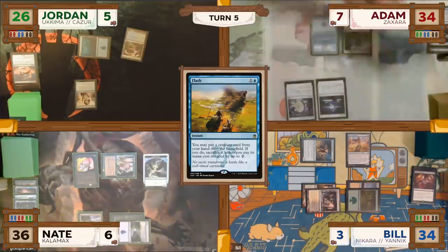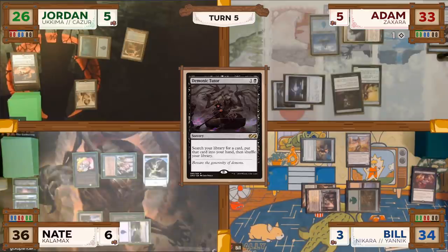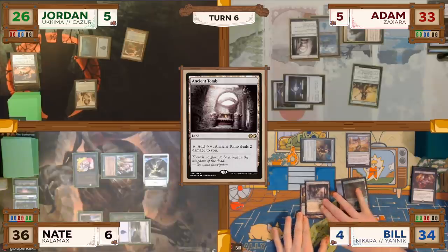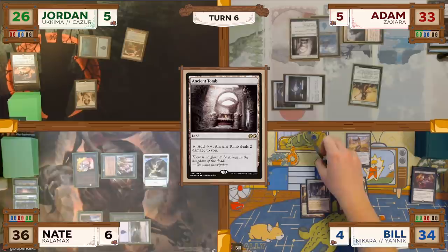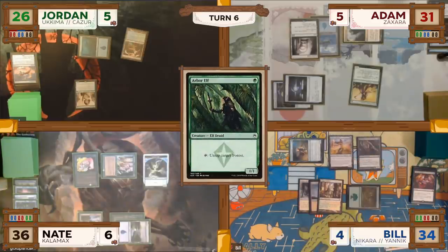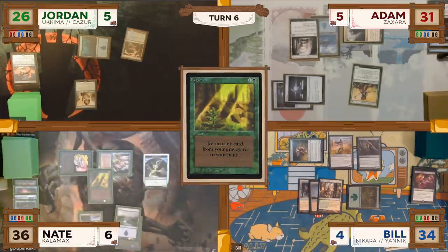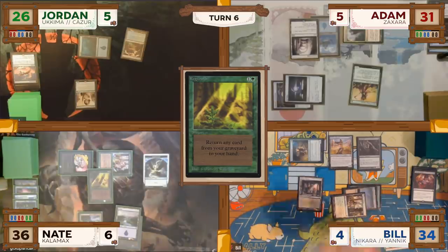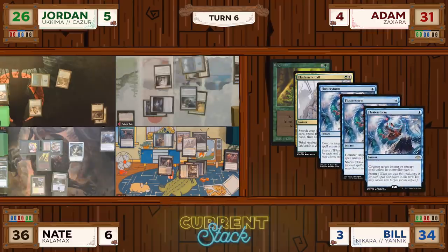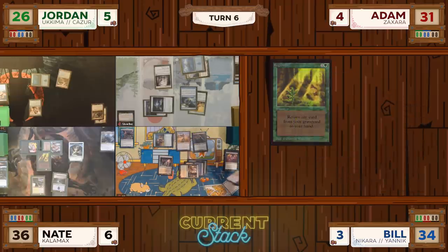Adam untaps, casts an Elves of Deep Shadow and then a Demonic Tutor, searching up a card to his hand. He plays an Ancient Tomb and passes to Bill. Bill untaps, goes to combat swinging Okame at Adam, draws a card, then casts an Arbor Elf and passes to Nate. Nate casts a Regrowth targeting his Counterspell. In response, Bill casts an Eladamri's Call, but Adam casts a Flusterstorm to counter it. The Regrowth resolves, returning Counterspell to Nate's hand.